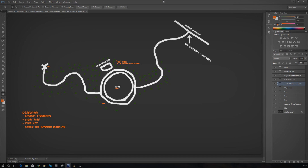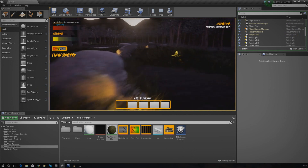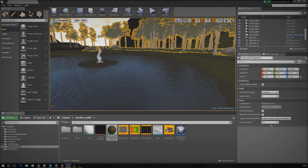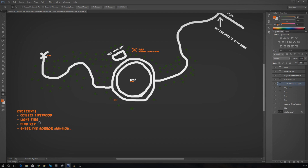If you remember back earlier in the series, we actually created a system to change the objectives so it's displayed on the heads-up display in the top right-hand corner. At the moment it just says 'find the hexagon key', which isn't really relevant. So what I want to do is create a bunch of different objective change blueprints based on the one we created earlier, and change them as needed. The first thing I'm going to do is set the default objective to 'collect firewood', then change it to 'light fire', then 'find the key', and finally the horror mansion.